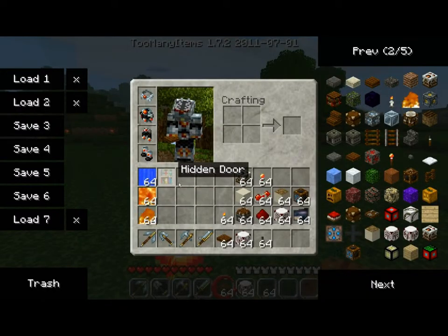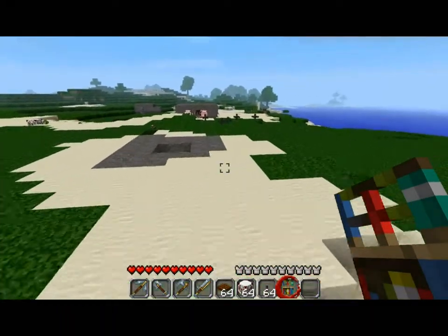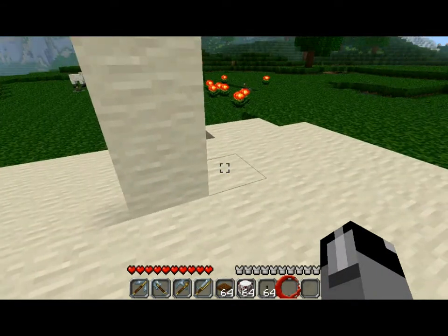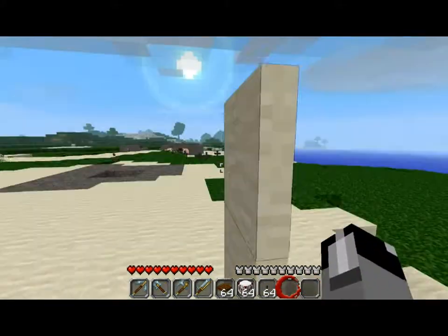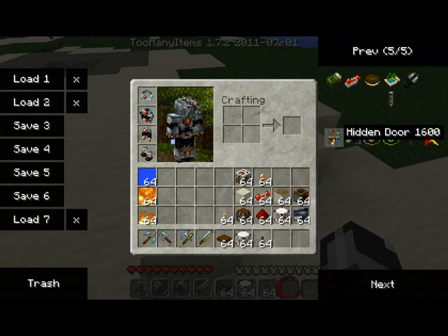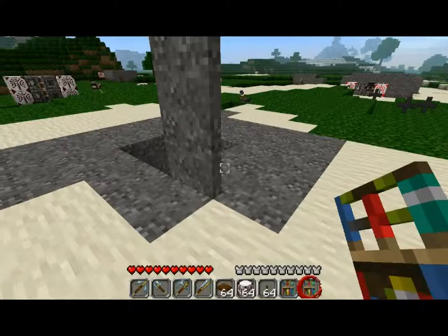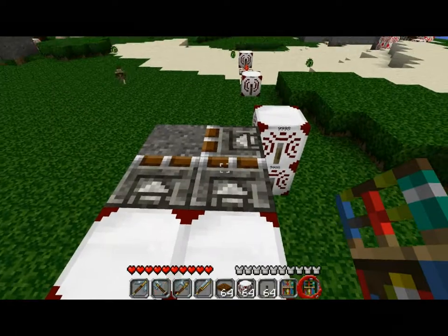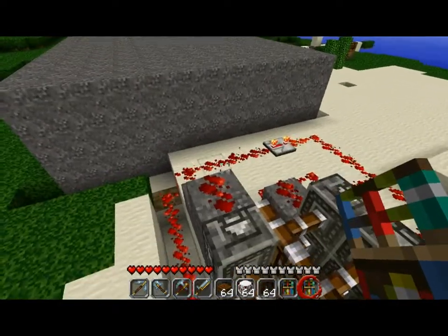Next thing — you'll notice this looks kind of like a bookcase. This is the hidden door. What's nice about this is whatever it's placed on, to most extent, it takes on the texture pack of that surface. So we have a door that looks just like sand blocks — we could build up sand around it, make a little sand castle with its own hidden entrance inside. It won't work on ice, glass, pistons, or things you can't place normal doors on, but anything else it will.